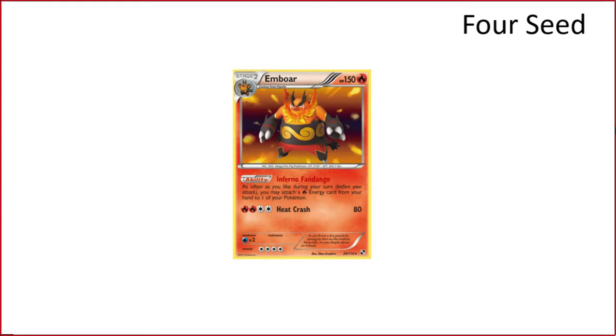Moving on to tier fours. Emboar is the worst of the three energy-rain decks with Blastoise and Magnezone because the Emboar line itself is pretty bad — there aren't really any good Emboar attackers. The fire-type attackers you're going to be Inferno Fandangling into just aren't as good as Magnezone's or Blastoise's, but the ability is still just inherently so good that it's still around tier four. Tier four is kind of a safe pick — those matchups against tier fives are going to be the best games right off the bat.